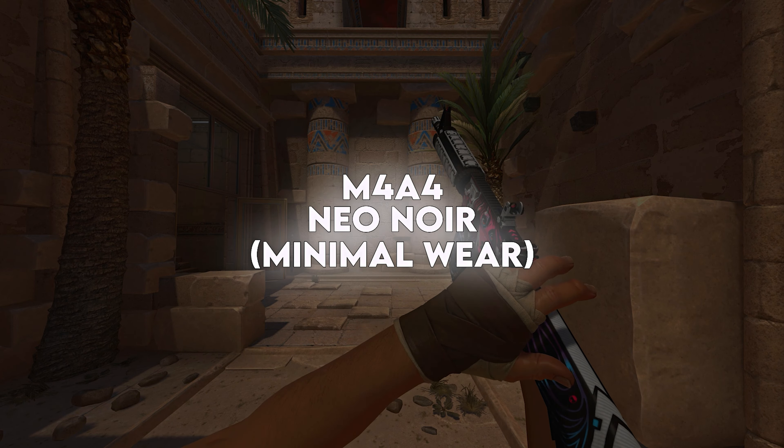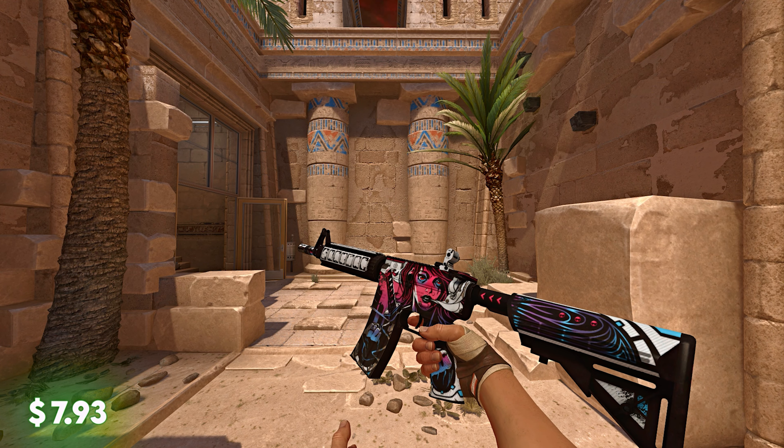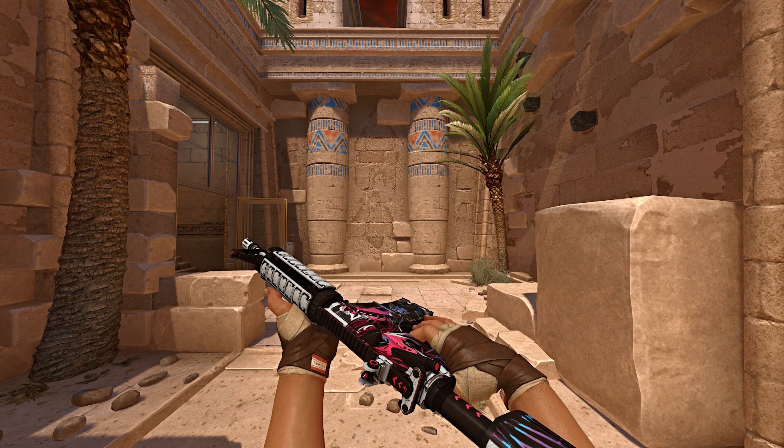Next, we have the Neo Noir in Minimal Wear — again, another red covert skin, and for $7.93, this one is definitely a bargain. I love the skin a lot, so if you want it, go ahead and grab it.